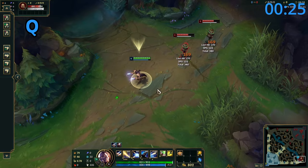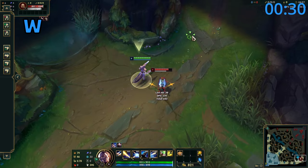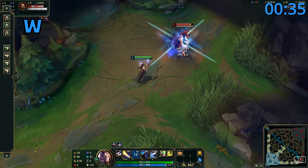Lucian's W fires a shot which explodes into a star, marking enemies and dealing magic damage. If Lucian then attacks a marked enemy he gains movement speed. If an ally attacks a marked enemy, Lucian gains movement speed and it procs his passive to do extra magic damage.